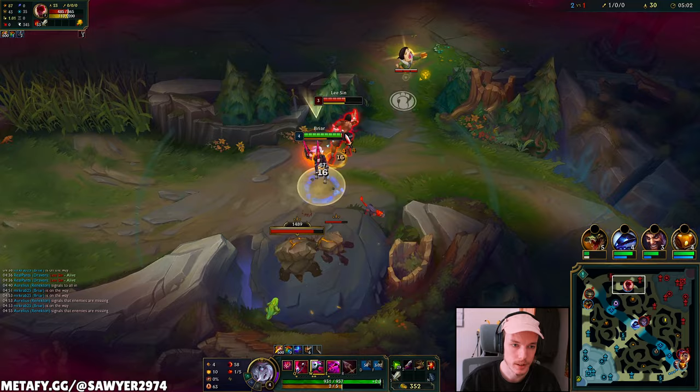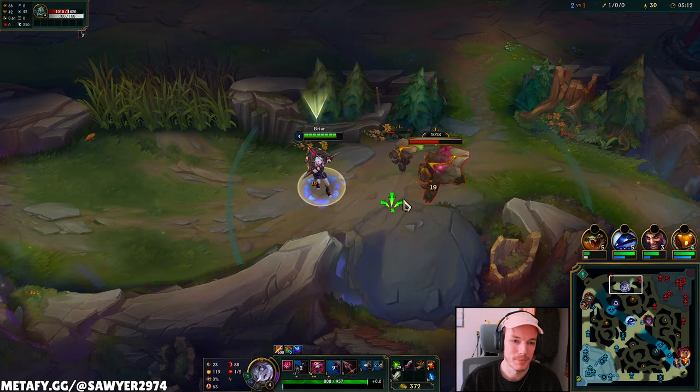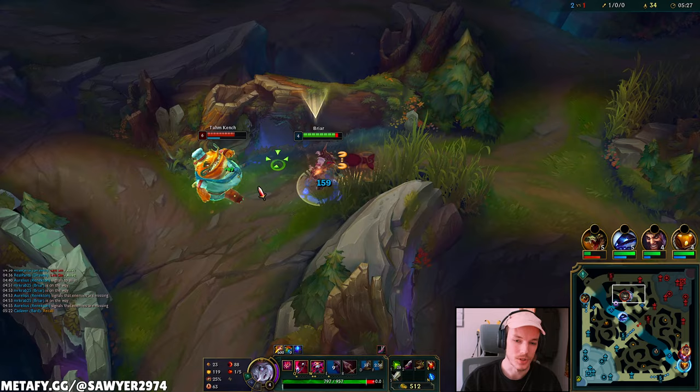Auto, moving, W, auto, auto, Q, auto, chomp — come on, come back! If I had another longsword... but then if I don't have the boots, I probably don't get the autos. The boots on Briar, I swear, are super juiced. After first recall, if you can get the longswords plus the boots — it's so beast. You can get more autos whenever you're fighting like this.